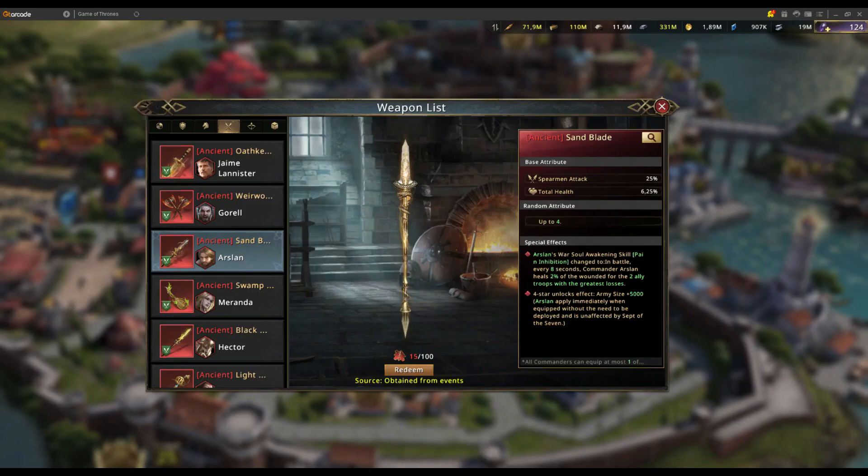Coming back to the weapon part: Arslan's weapon is a spear weapon which on base value increases your spearman attack by 25 percent and total health by 6.25 percent. You can only get spearman stats from it, and most importantly spearman base attack, which is likely the strongest stat you can get on any weapon.